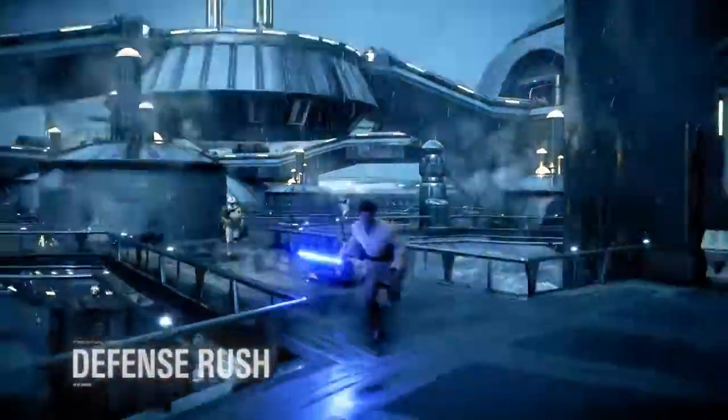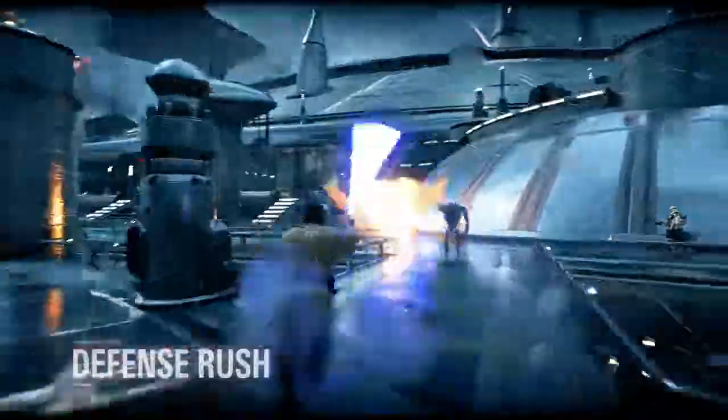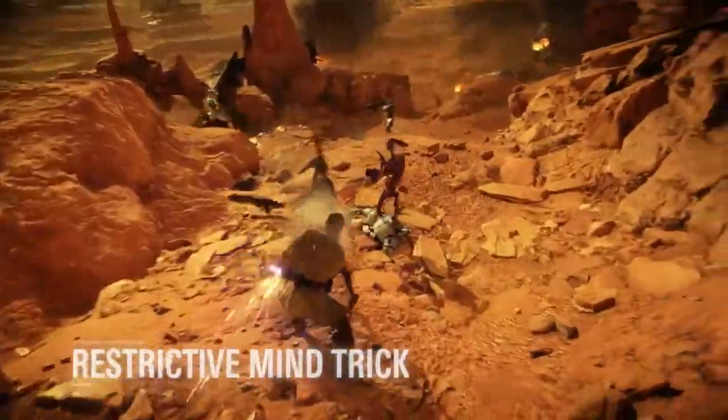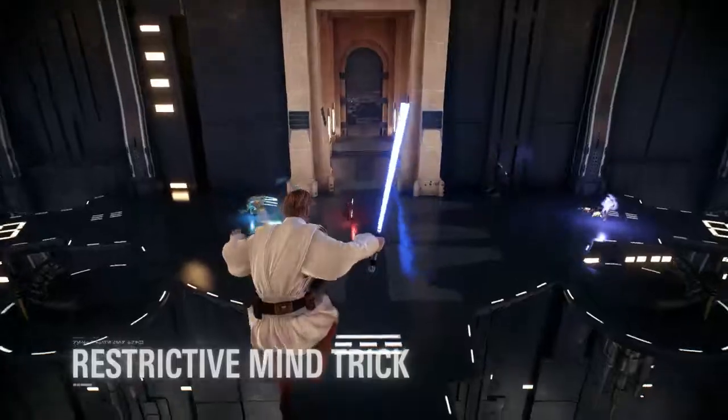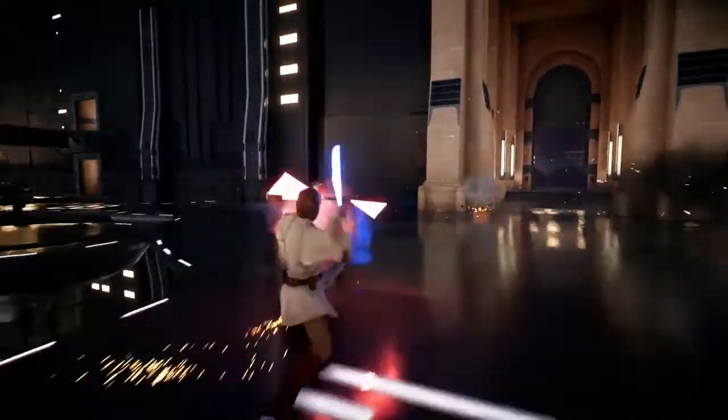Using his ability Defensive Rush, Obi-Wan is able to deflect blasters with flawless accuracy, damaging enemies in front of him. The Restrictive Mind Trick reflects Obi-Wan's specialty of controlling an enemy's mind, silencing their abilities for a short time. Use it wisely to outsmart the competition.